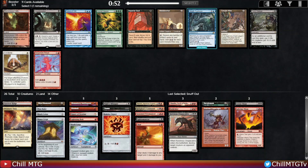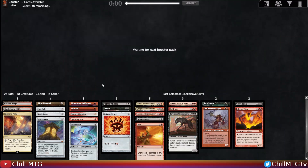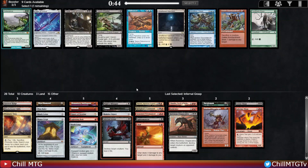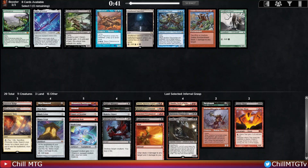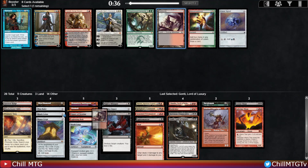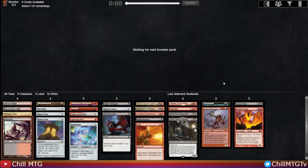There's a Blackcleave Cliffs for some fixing — that's our pickup, definitely over Toxic Deluge since we have enough removal and just want the fixing. Then even more removal options plus a Koth — Infernal Grasp is a little better and is just an upgrade over Damnation. Oh, there's a Gonti — we'll slam Gonti, love Gonti.